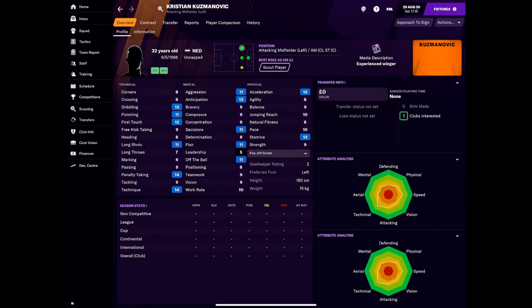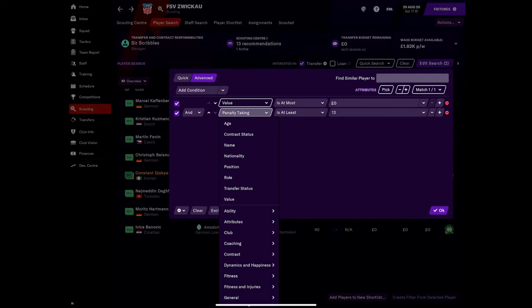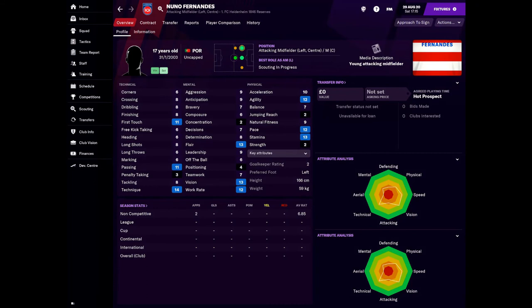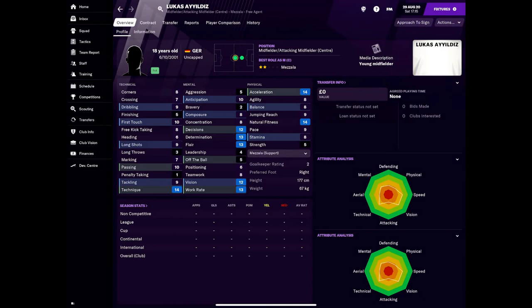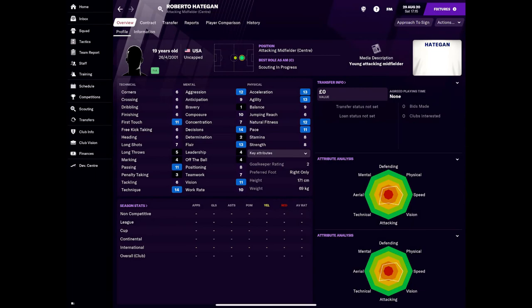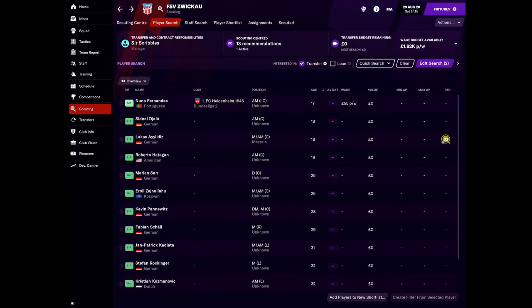There's a Dutch left mid who looks okay but not really what I'm looking for. I want someone who's pretty creative — maybe really high technique. Nuno Fernandez — sounds like Bruno Fernandez! It could be our answer to Man United's Bruno Fernandez! An 18-year-old centre mid I don't even know how to pronounce. Haken — interesting, we could bring an American in and see what happens. An Akosovan 25-year-old who looks really good actually. A right mid Shkal who's 29 — don't think he'll be as good. But we've got a couple of good players we're looking to bring in.